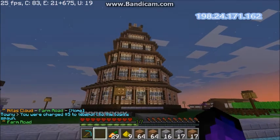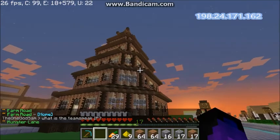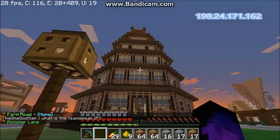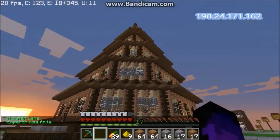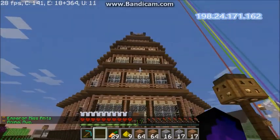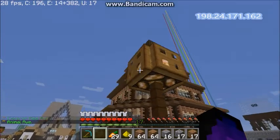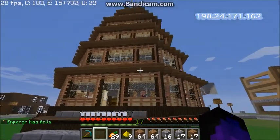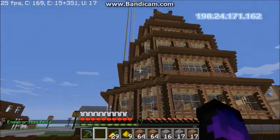Coming in at number 9, we have Nita's Bank — or whatever it's called, I'll have to ask her later. This build is located in the Nita's Town spawn area and it is the first thing you see once you spawn in. It is a very fantastic build, and that is why it has reached the number 9 spot. If you like this build, leave a comment to show your support.